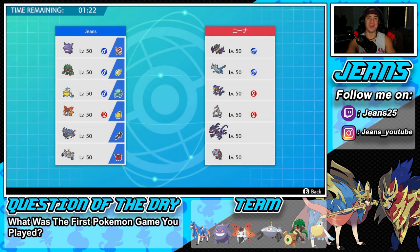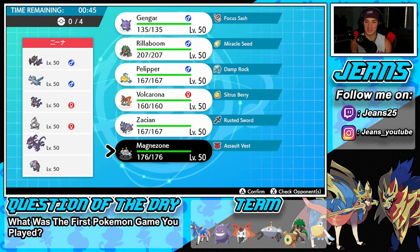No way ladies and gentlemen - look at the team we're going up against in this third and final battle. It is a mono dragon team! This team is looking amazing - he has Noivern, Latios, Garchomp, Duraludon, Eternatus, and the one and only Dracofish. Hey yo, Mr. Dracofish if you're watching this video drop a Dracofish in the comments - he's a viewer who comments Dracofish in my videos every time and it cracks me up. Shout out to him for the support! But yeah, mono dragon team - Zacian is going to be thriving here as an absolute beast.